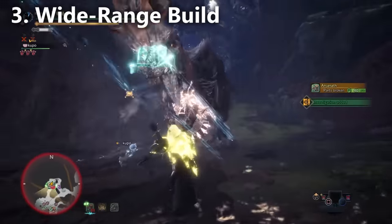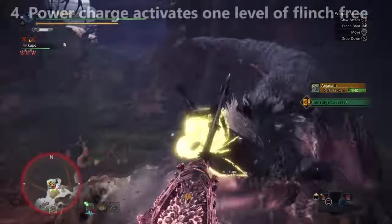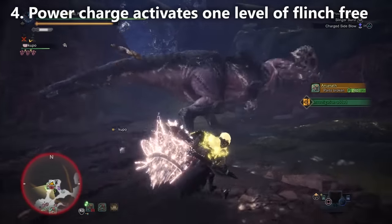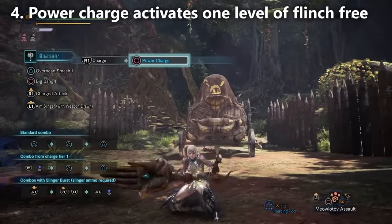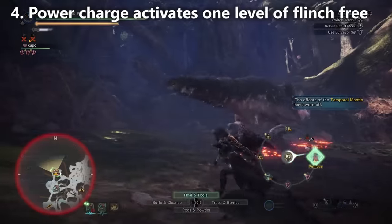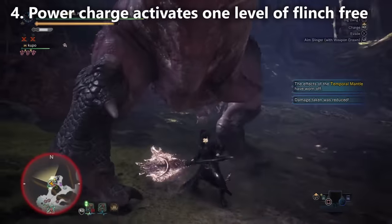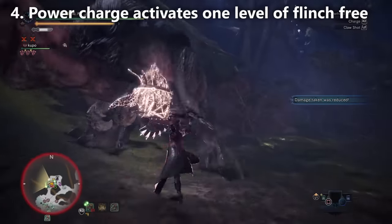Obviously, the sword and shield doesn't even have to sheath. Number four — hammers actually get one level of flinch free when you charge the hammer up. So if you want to ignore some moves from the monster, or attacks from teammates that would normally flinch you due to friendly fire — thinking of the long sword or something like that — make sure you have flinch free while you're attacking the monster. It's at that point that you get one level of flinch free, and you can also take a level of flinch free with you for even more protection.